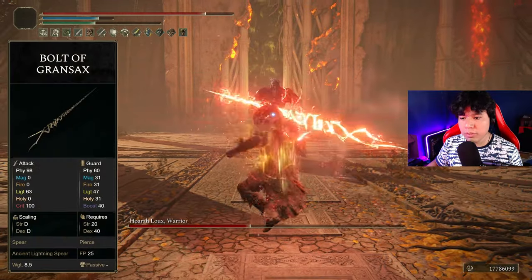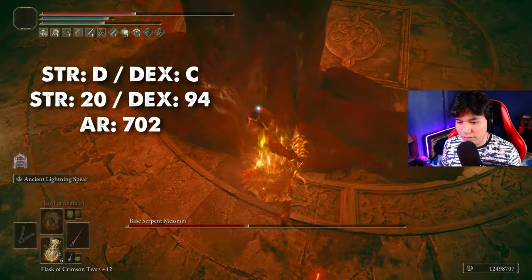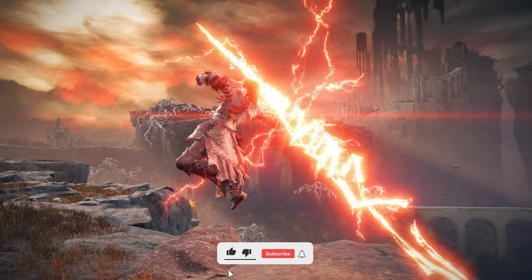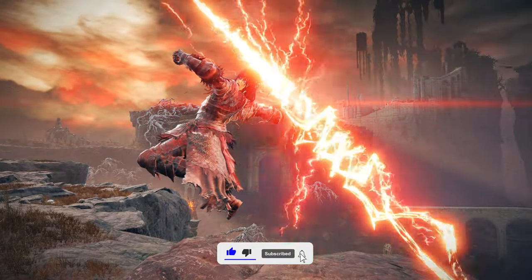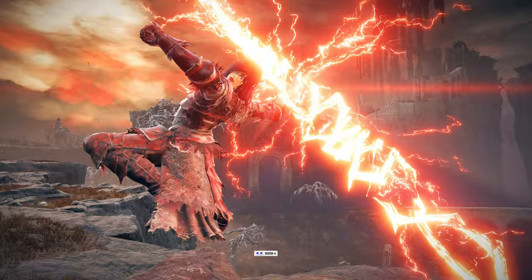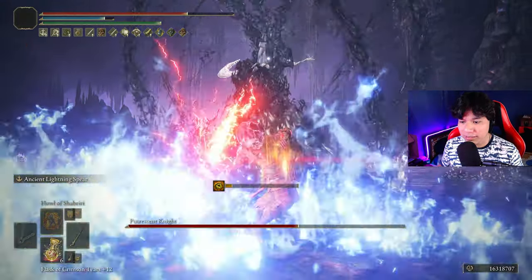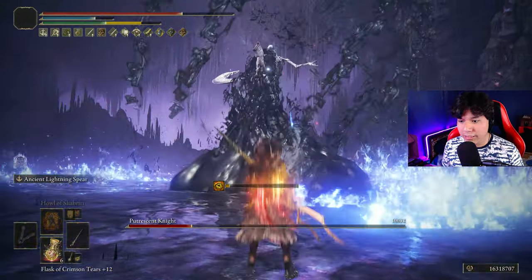The Bolt of Grandsax is a unique weapon that deals physical and lightning damage. It scales primarily with strength and dexterity. However, its unique skill Ancient Lightning Strike deals purely lightning damage and scales only with the weapon upgrade level and dexterity. This ability is the main reason to use this weapon — otherwise, a spear is pretty useful but nothing that can blow your mind away.